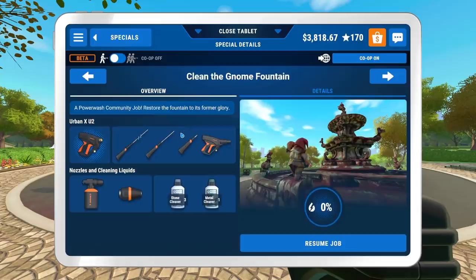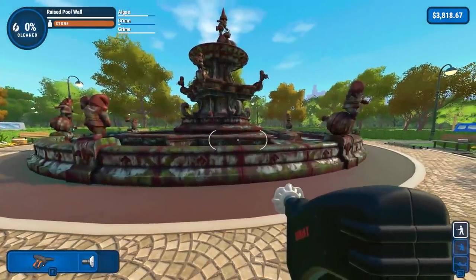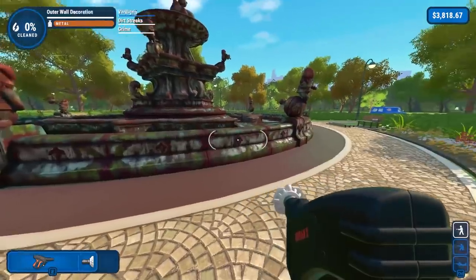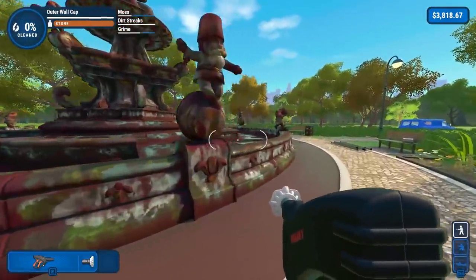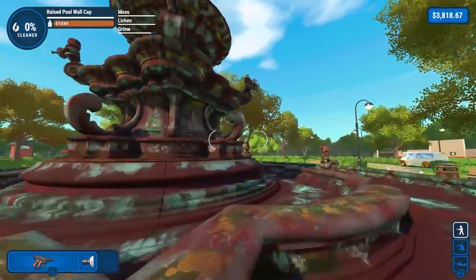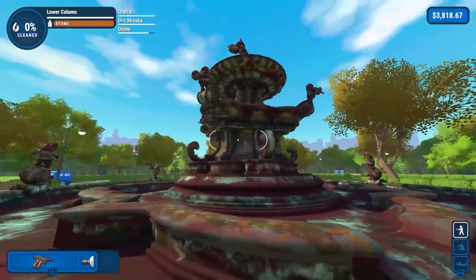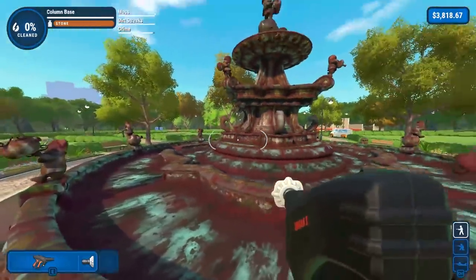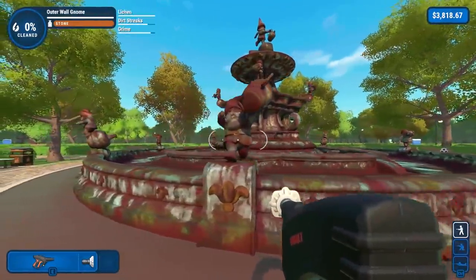What's also interesting about these is it gives you the equipment. Now I have to use the Urban XU2 on this map. I mean, don't get me wrong, it's an okay power washer, but it's nothing like the pro that we've been using in this game. So I kind of like that we have to go back to the smaller ones. This might not seem like it's the biggest map we've ever cleaned, and it's definitely not, but being that we have the Urban Power Washer, I think it's going to make this job that much more challenging.